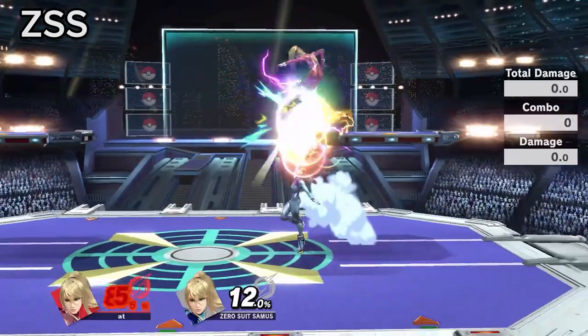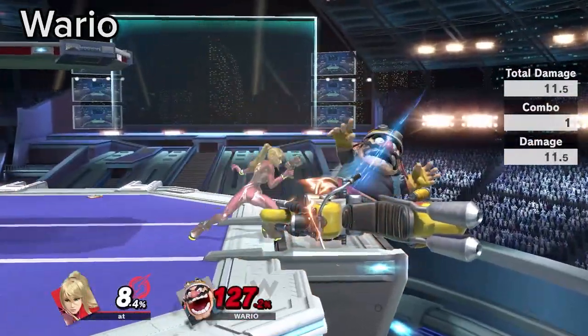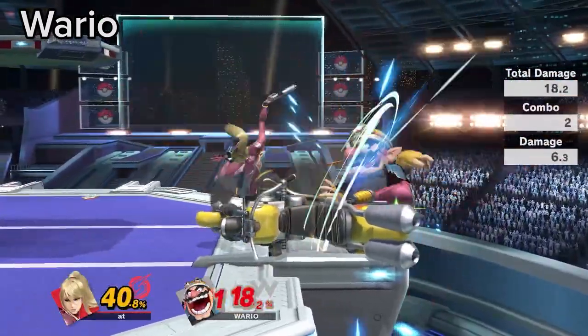ZSS falling Zare loses to a higher-up ZSS falling Zare. If Wario Bike is positioned at the ledge, you can use it to extend the down smash hitbox to make timing down smash easier.